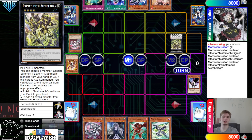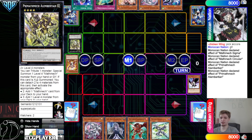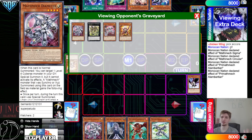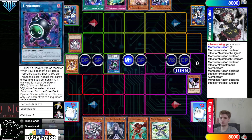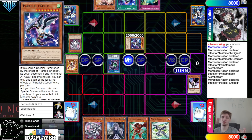Albert grabs Diameter and then tribute the special summon out Diameter from hand. You want to get this card in rotation so that way the XYZ you make on their turn has a negate. Then go for Linguribo — activate Parallel on that summon — special summon itself out from hand.